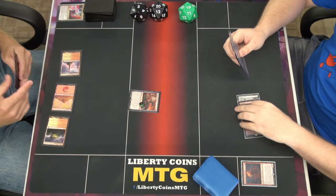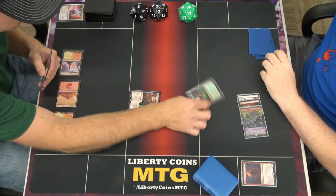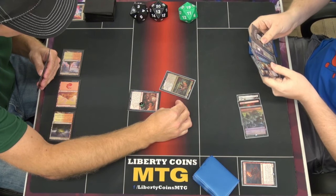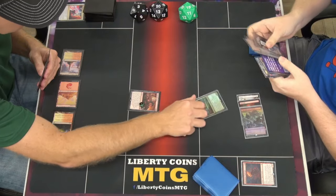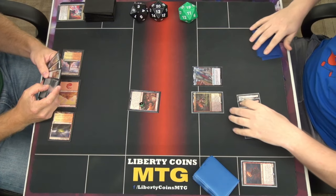Needle Verge Pathways, land for turn. I'm going to play Mabel. She's a 3-3, she gives a Lord effect, and she makes a Cragflame token. I'm wearing my token. Remorseless.